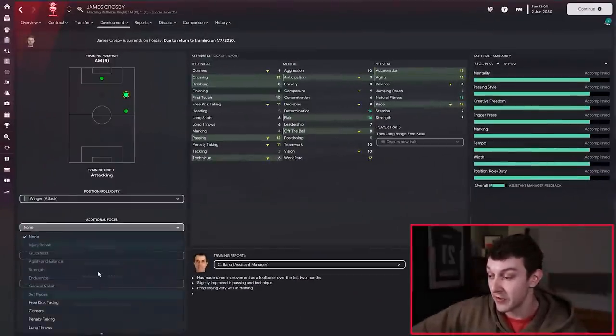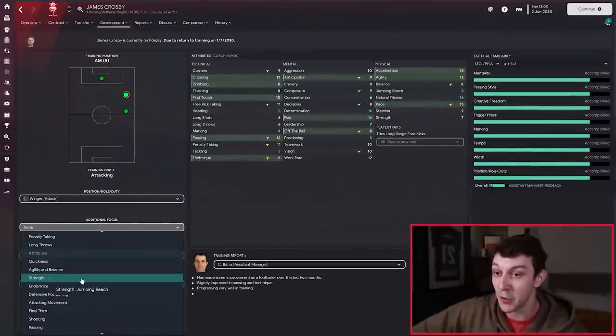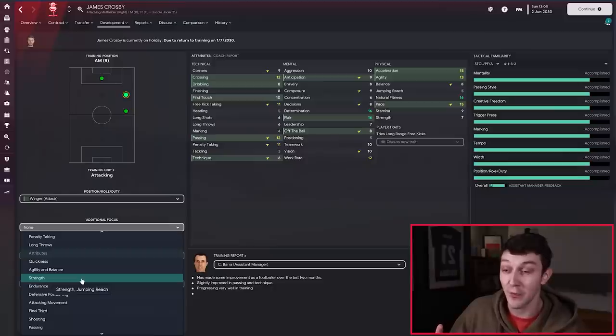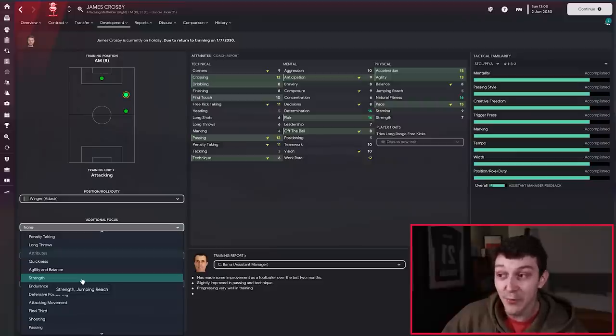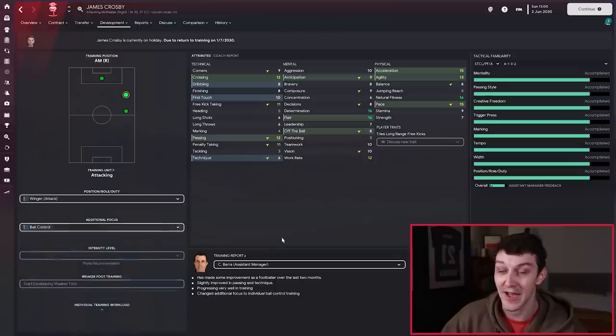To do that, we go into the additional focus tab down here. We could put him on strength to improve his strength and jumping reach, because both of those are pretty low — but I'm not expecting him to win many headers in the air. Instead, his technique is pretty low, and so is his dribbling on the technical side. So under ball control — first touch, dribbling and technique — that looks good to me. Click that and he's being trained extra on those.